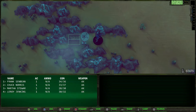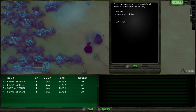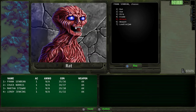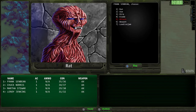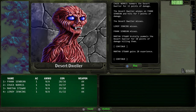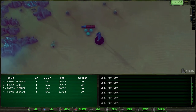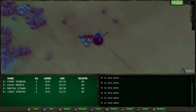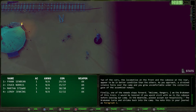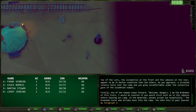We're heading to the Rail Nomads. Suddenly a mutant appears at 14 feet — I forgot to switch back to our guns so we might be in trouble. Martha Stewart kills the desert dweller and gets 28 experience. Arriving at the Rail Nomads camp, we enter from the right. We've been here before — paragraph number two — you can watch the video or listen to the paragraph.